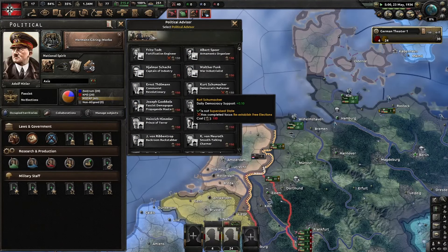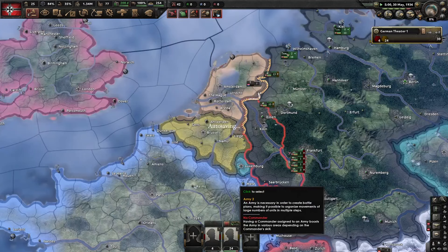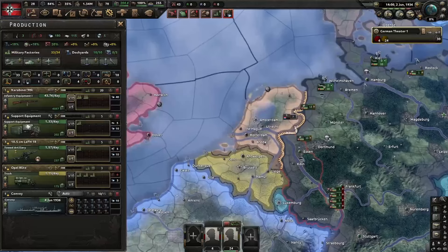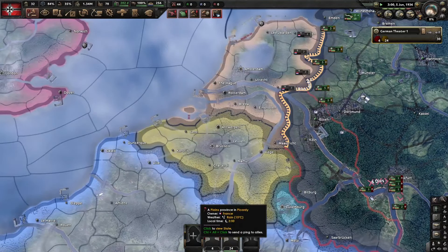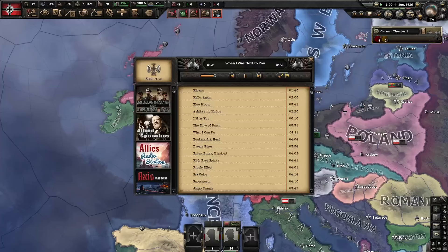I'm hiring the backroom backstabber because he reduces the justification time. You may be wondering what I'm doing — I'm trying to annex Belgium, the Dutch, and Luxembourg, which are territories required to form the European Union. Since I'm playing as a democratic nation, there's no way I'm gonna end up fighting against Belgium and Luxembourg. Maybe if I were going down the Kaiser path, but not as democratic Germany.